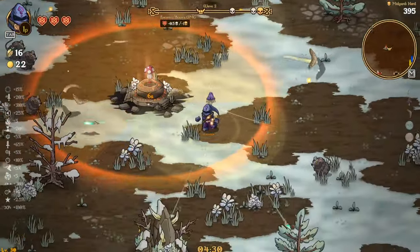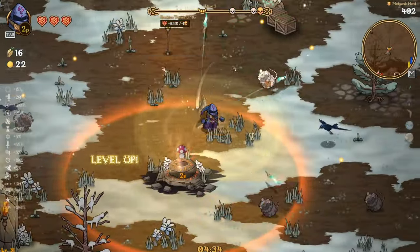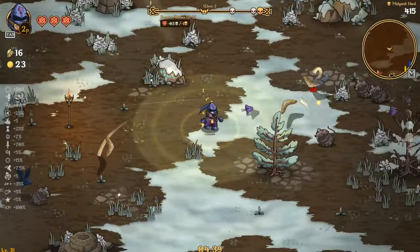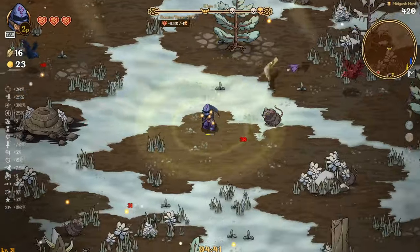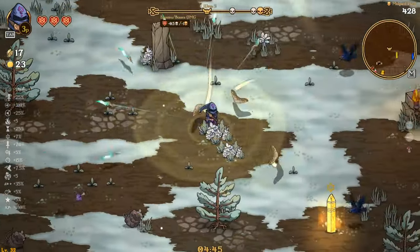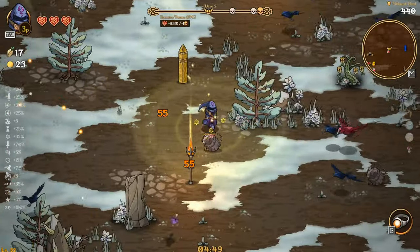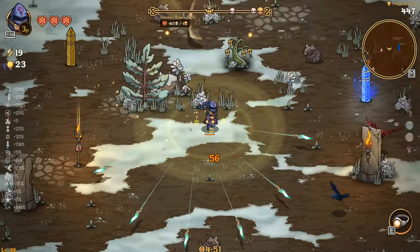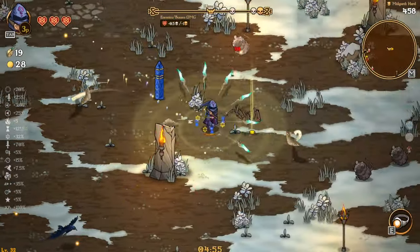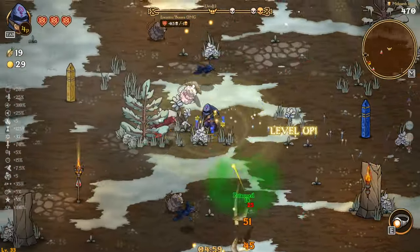This is probably gonna be a pretty easy run — we are playing on Midgard, which is fairly easy for the most part, so I'm not really too worried. Yellow is crit, sure. Oh, and we got an XP ring — oh snap, and both of these are right next to each other! That's actually pretty huge.